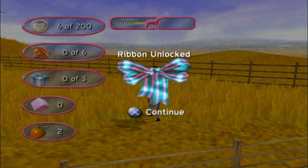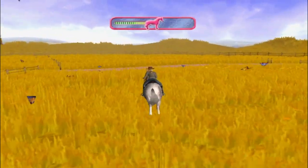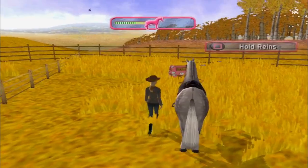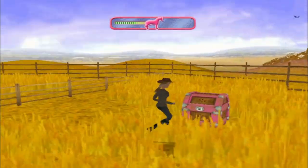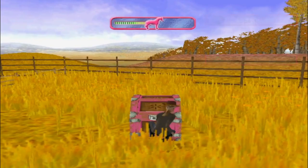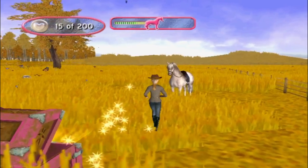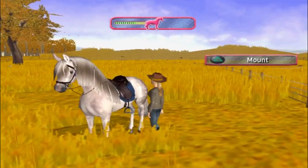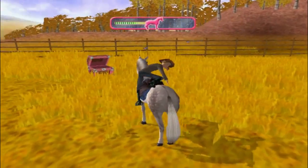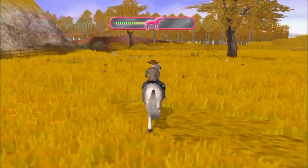Oh my god. That's a cute ribbon actually, and that would look quite nice on Bluebell. I hope it looks good on the horse we get from this level — I think we get a horse from every level, that makes sense. I love the backgrounds in this; it's just the same image repeating but the two levels we've done look really different. We love some diversity. Especially since there's only nine levels, it's good that they look different — well, I think there's actually ten technically.